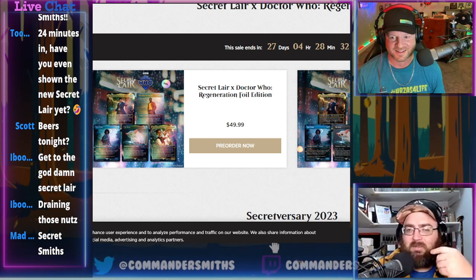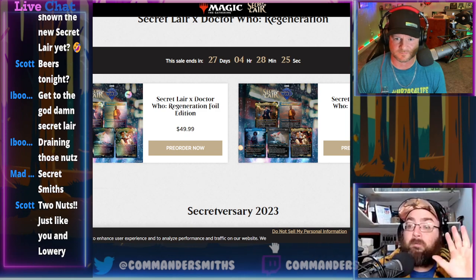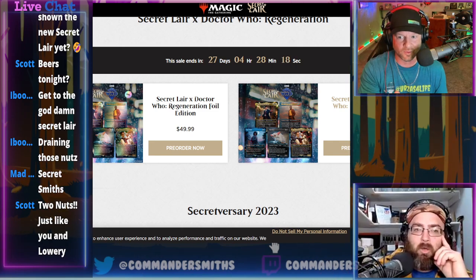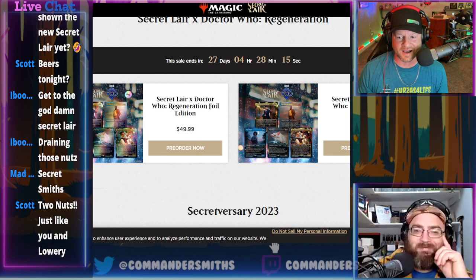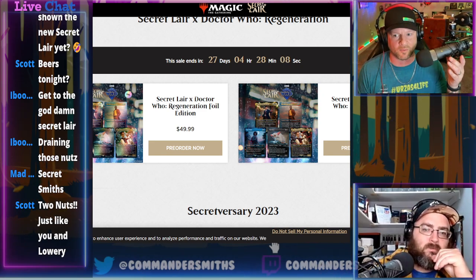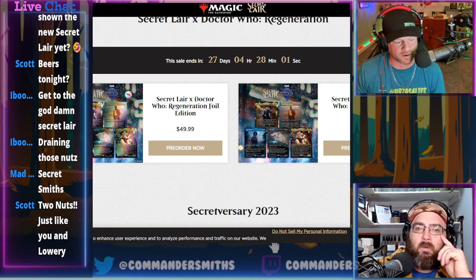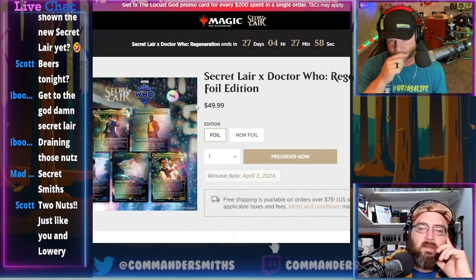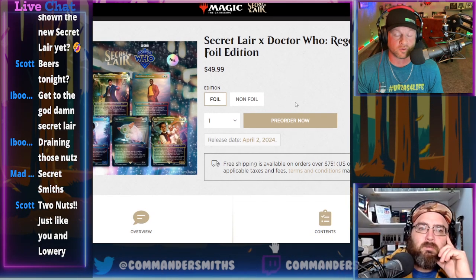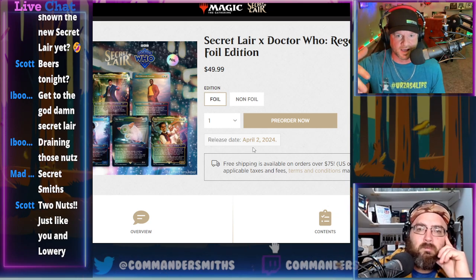All right, Secret Layer Doctor Who: Regeneration. Foil edition is $50 and the non-foil is $40. Normally with Secret Layers we do a break point, but we're not doing that here because these are all new cards, so this is going to be a little different than normal. At the end we're just going to tell you whether it's worth it or not. Normally it's reprints, but you do get these occasional Dungeons and Dragons, Street Fighter, Stranger Things, Walking Dead ones that are all new cards.